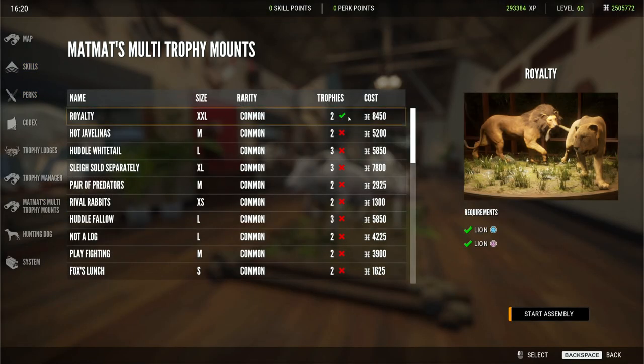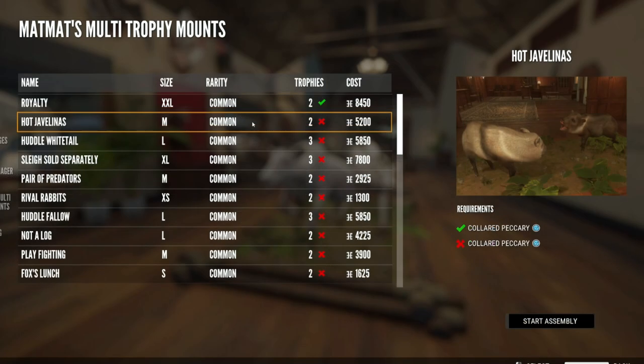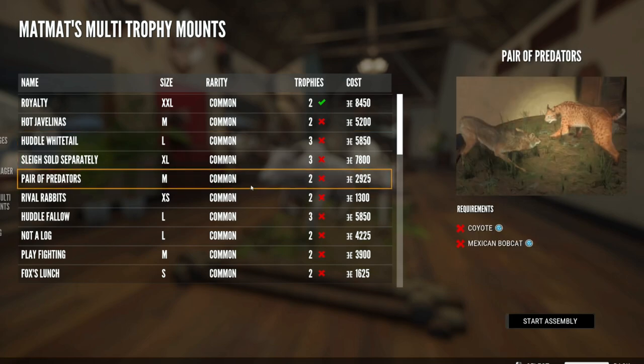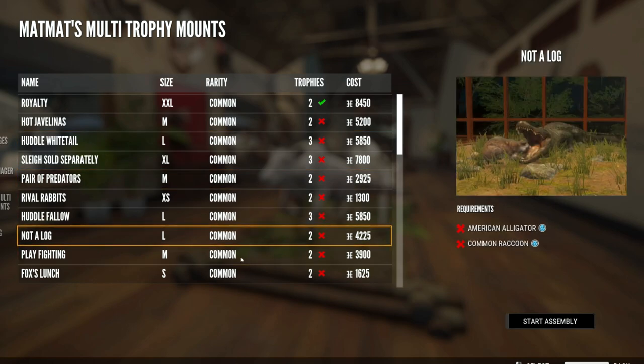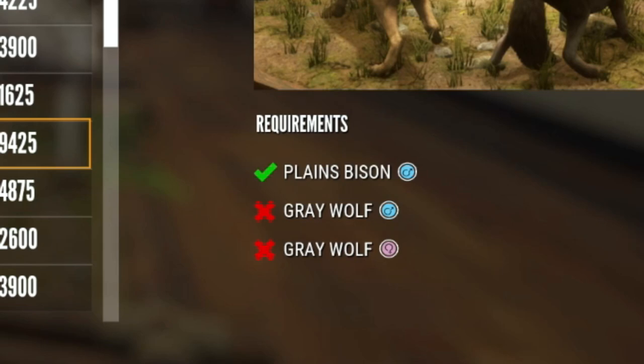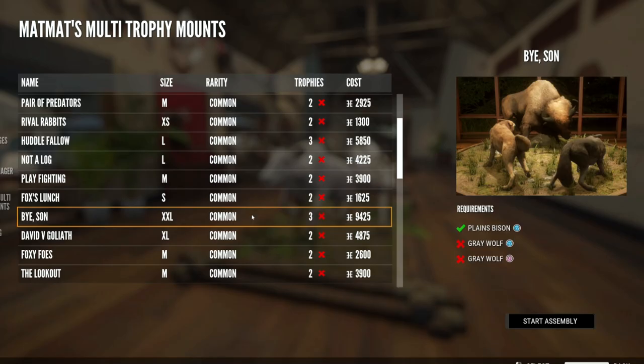How it works is you will see a check mark beside the multi-mounts that you already have the requirements for in your inventory. And as you click through, it will show you all the different multi-mounts that are in the game. It actually shows you which requirements you have and which you need. I think we're going to start doing some hunting specifically to fill multi-mounts — I think that might make a really cool series.